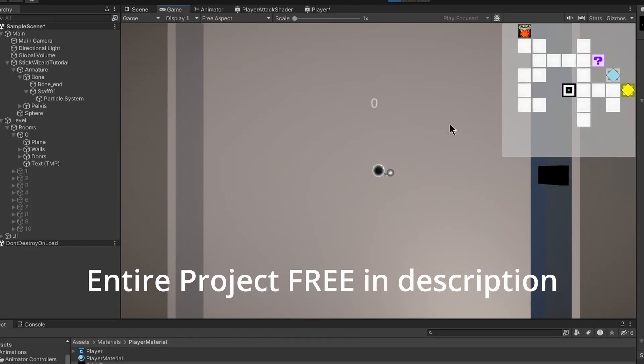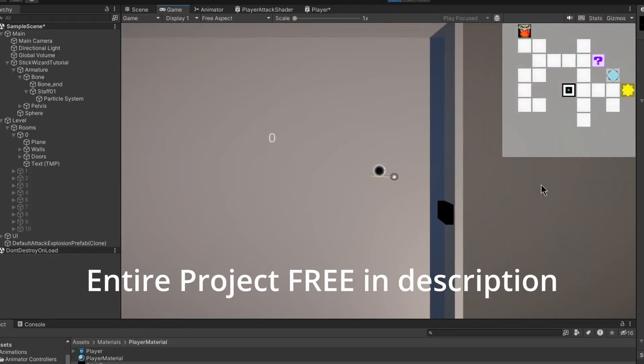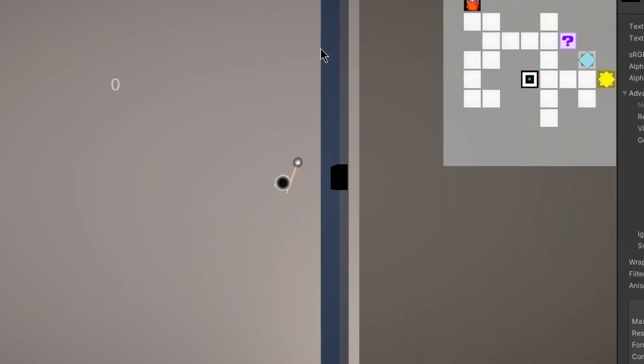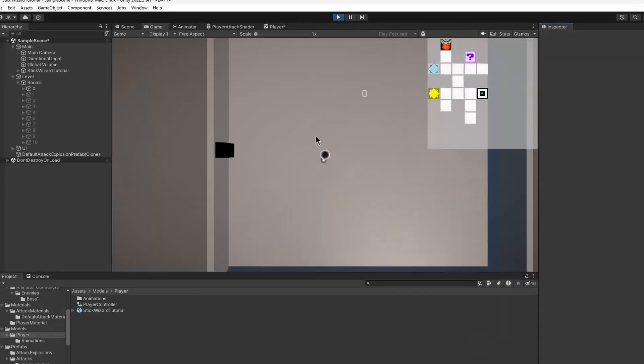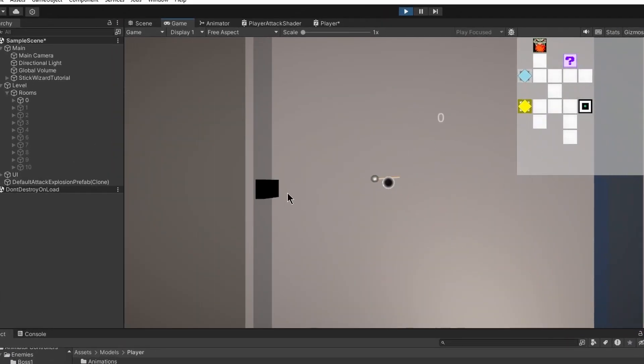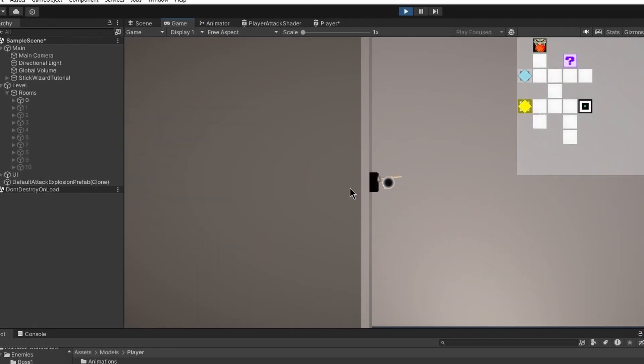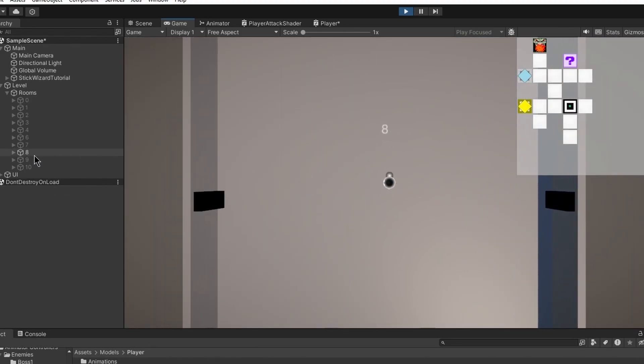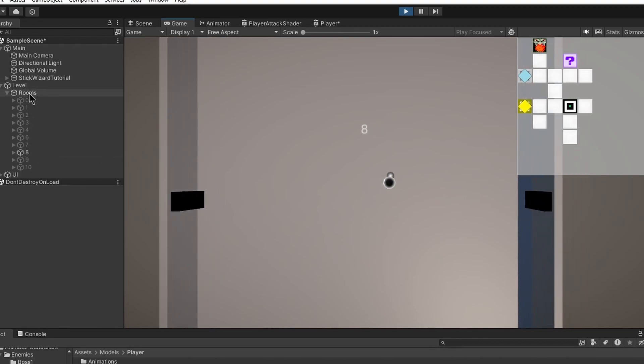If you followed the series this far you should have a game where you can walk between the rooms. There are room numbers generated on the ground, so you can see this is room number eight, and if you look on the left, room number eight is connected to this game object. If you save anything inside of this game object it will appear when you enter the room, which allows you to do random dungeon generation and you can create as many rooms as you want.